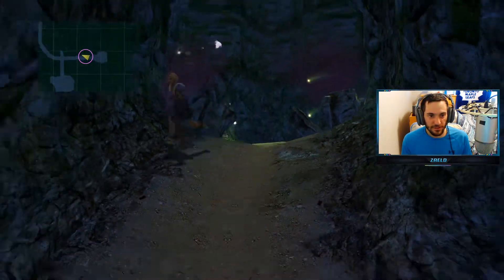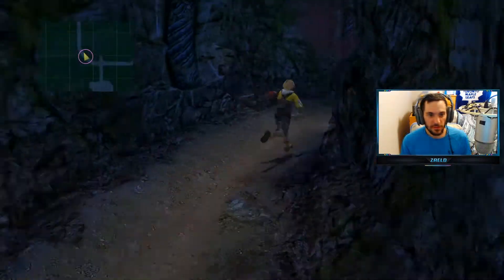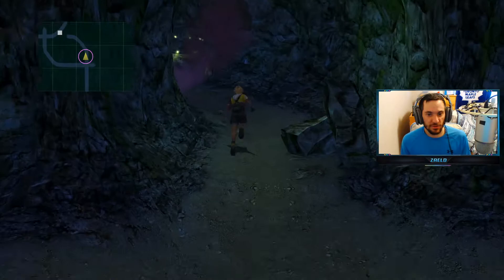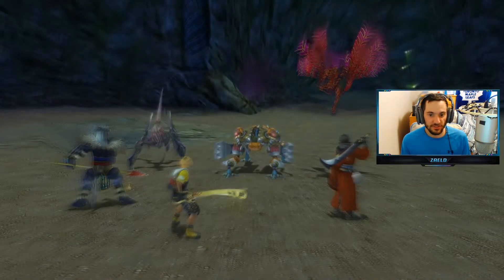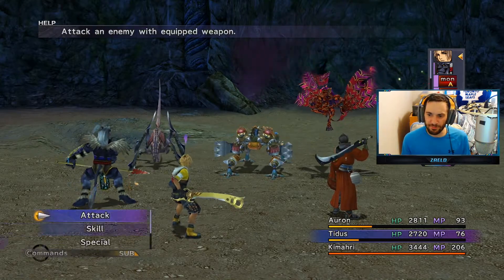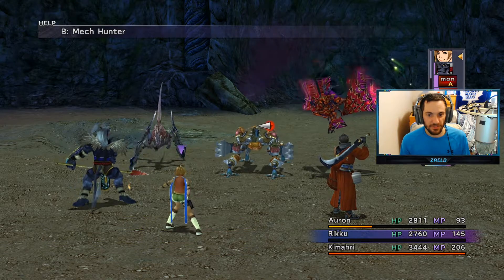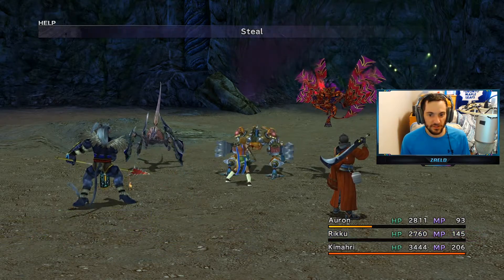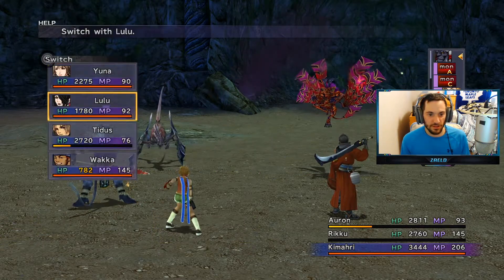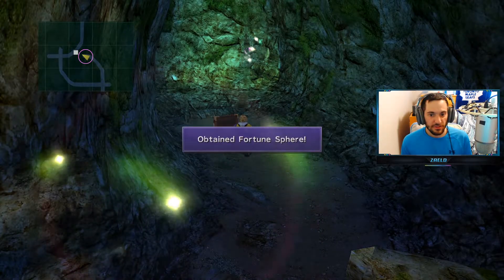We've seen just about all the monsters in this place now, so any encounters we've seen already I'm just going to skip. Let me go this way first and get this treasure chest. New battle — the Mech Hunter and an Imp. The Mech Hunter looks like a new one. Let me get Rikku in here and steal from it — an X-Potion. Let's grab that treasure chest — a Fortune Sphere.